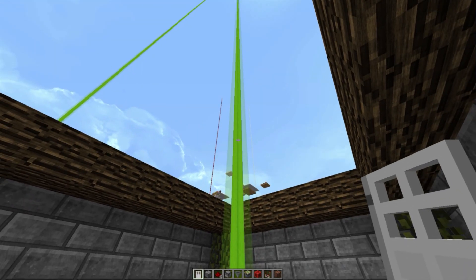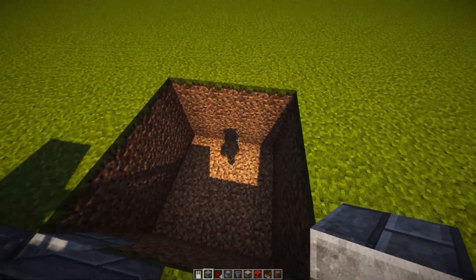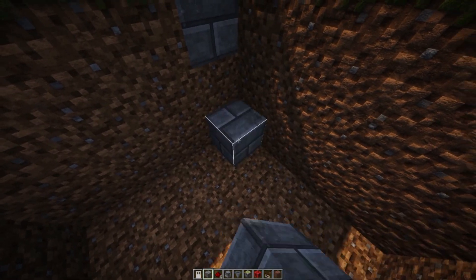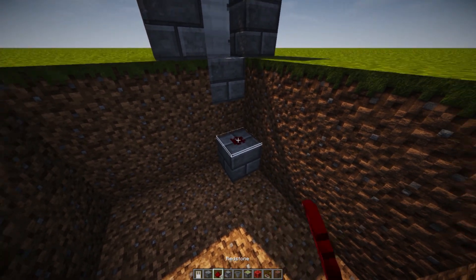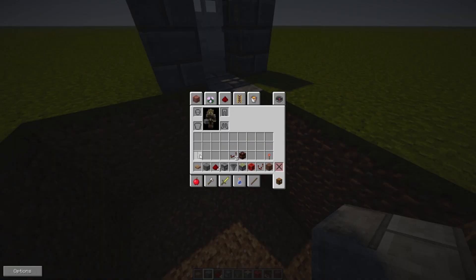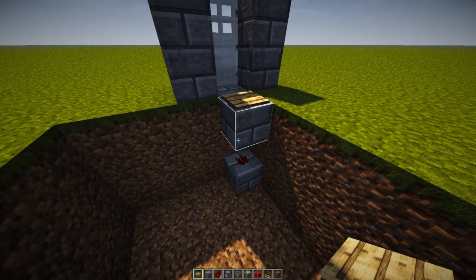Now, let's go ahead and take a look at how to build this. Here we are in a 4x4x3 deep hole. Let's go ahead and add in the redstone that we need. We place a block on this corner right over here with a bit of redstone dust on top of that. Another block on top of that. Then we grab ourselves a wooden pressure plate, or any pressure plate of your choice. Place it over there to activate our system.